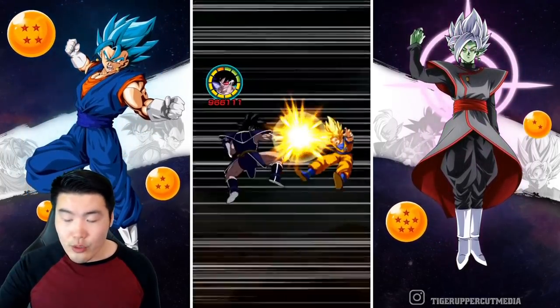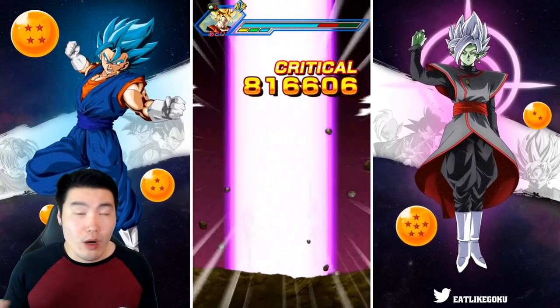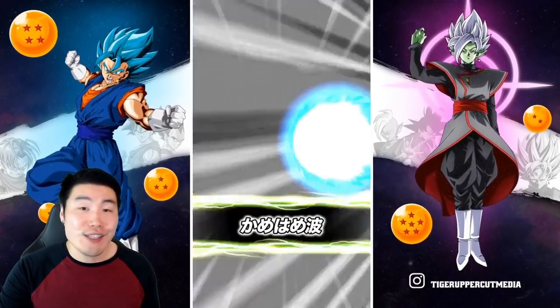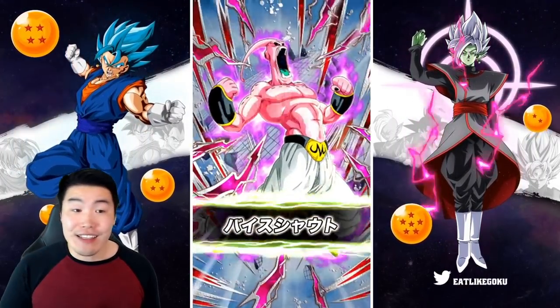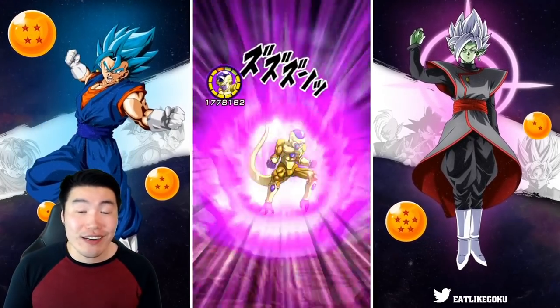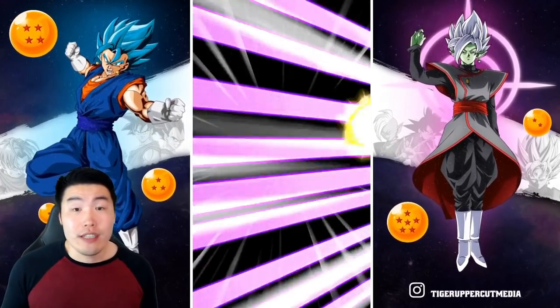For shorter events like Serendokan events, or whatever event you're running where there's not that many turns, just transform on turn one. Watch that beautiful animation for his transformation, and then he will annihilate the enemy, because he hits really, really hard as Golden Frieza. But even as Final Form Frieza, as you can see, he's still doing some good damage.